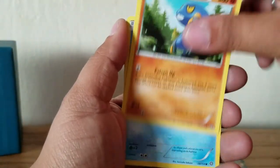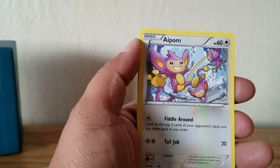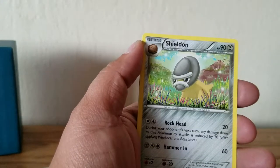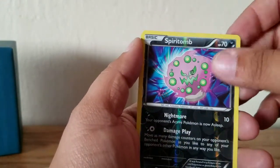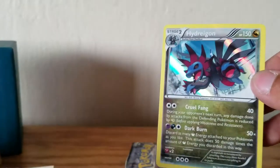We have Hypno, Shellos, Mankey, Aipom, Drifloon, Ambipom - nice - Shelmet, Monferno. We have a reverse Spiritomb - rare - it's a Hydreigon holo. Nice. Two holos and a Mega already - that's awesome.